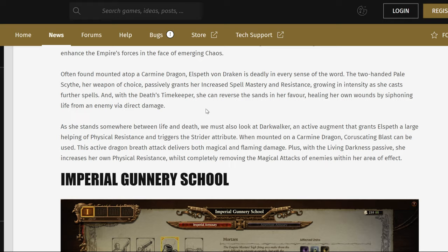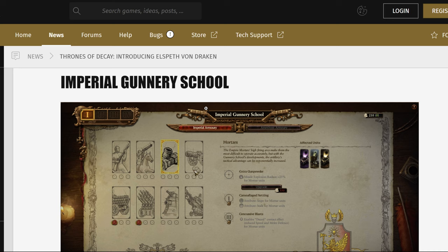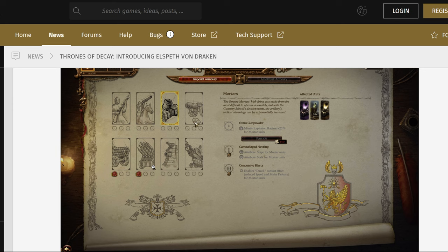The Imperial Gunnery School really looks like a Keklai's laboratory just taken for the Empire. They showcase the mortar here, so you get Explosive Blast Radius to make them more useful, Snipe for mortar units, Stalk for mortar units, and a couple of other upgrades. The mortar obviously affects all mortar units including the War Wagon and the Elector Count unit. The Hand Gunner portion should affect all the regular Hand Gunners and similar units. Then you get Mounted Cavalry — Outriders, Grenade Launchers — I wonder if that's going to affect the Grenade Launcher Outrider version.